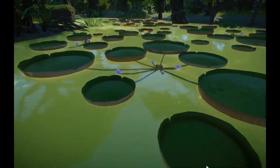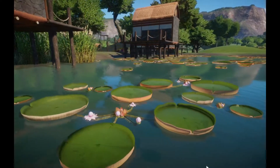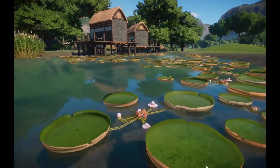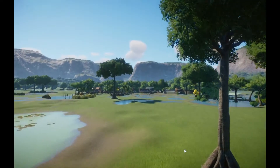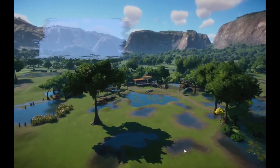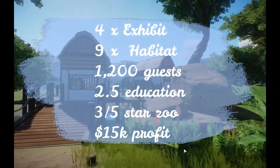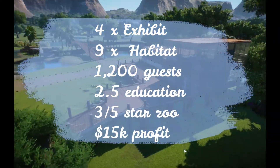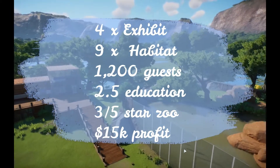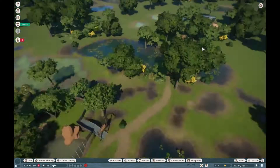This is a pretty bare-bones scenario — you start with only one vendor and one information shop. The objectives we're looking at are four exhibit animals, nine habitat animals, 85% welfare, 1,200 guests, 2.5 education rating, three out of five star zoo, and $15,000 profit.